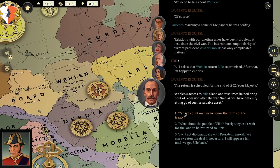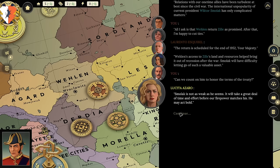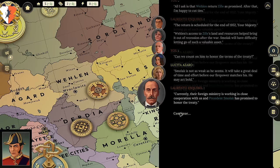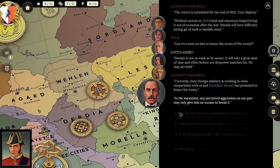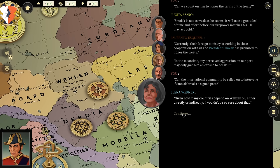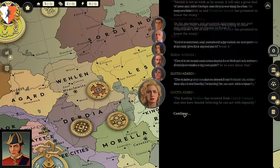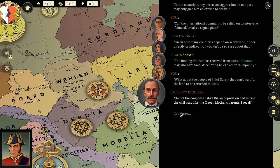'Can we count on Smolok to honor the terms of the treaty?' 'Smolok is not as weak as he seems. Currently their foreign ministry is working in close cooperation with us and President Smolok has promised to honor the treaty — but any perceived aggression on our part may give him an excuse to break it.' 'Can the international community intervene if he breaks the pact?' 'Given how many countries depend on Vezic oil, I wouldn't be so sure. The funding Valen has received from United Cantana may also have Smolok believing he can act with impunity.' Half the country's native Rizian population fled during the Civil War, and among those who stayed, opinion is divided — it's been almost 25 years.